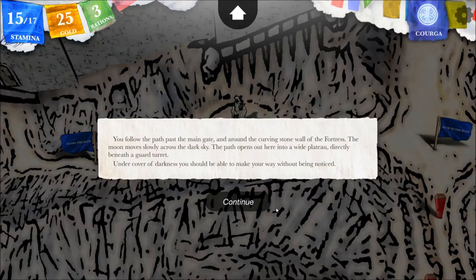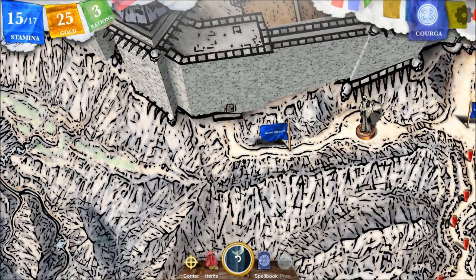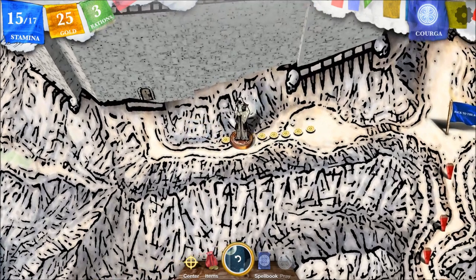You follow the path past the main gate and around the curving stone wall of the fortress. The moon moves slowly across the dark sky. The path opens out here into a wide plateau, directly beneath a guard turret. Under cover of darkness, you should be able to make your way without being noticed. I think last episode we did wait till night.